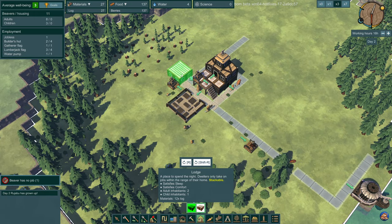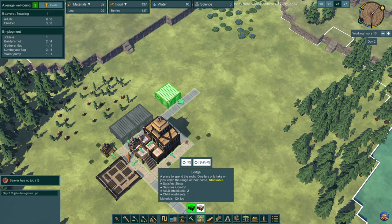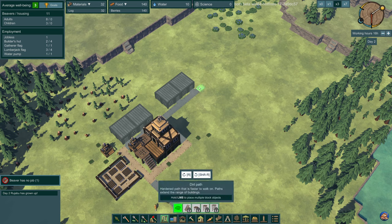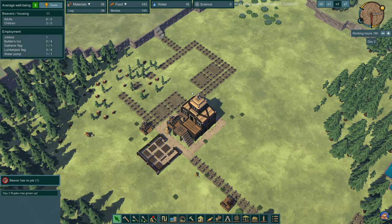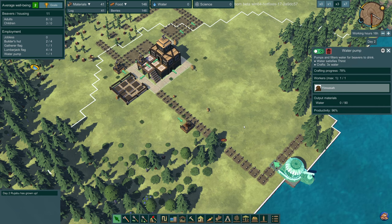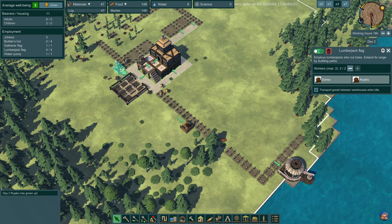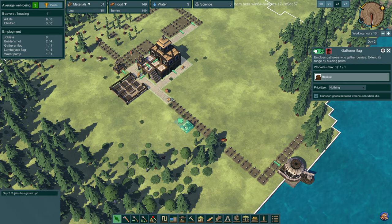Let's build a couple of lodges - we want the mirrored ones so we can put the doors facing the right way. One beaver has no job, so let's add another lumberjack. They are thirsty but the water pump is pumping water, so everything is good there. Some of these beaver names are great - Rujabu, Zulrea, Akalai.